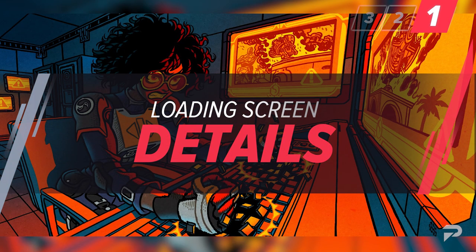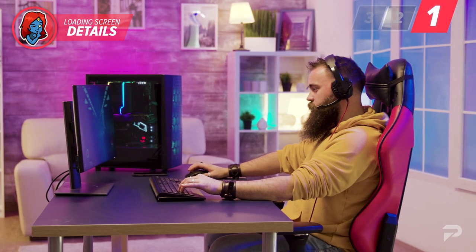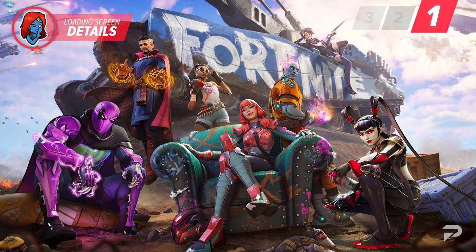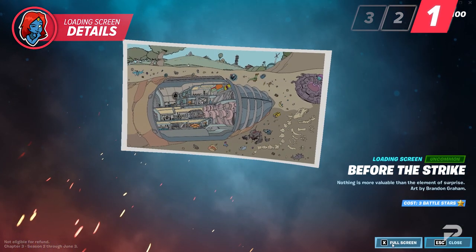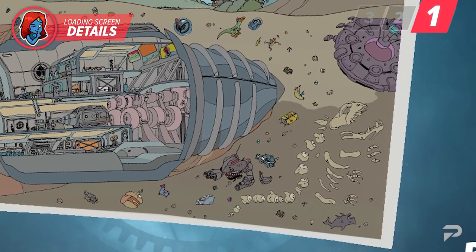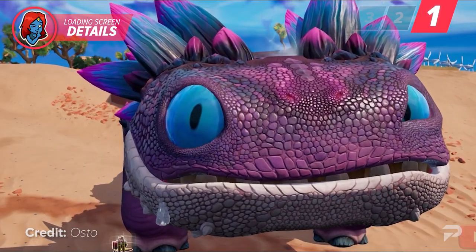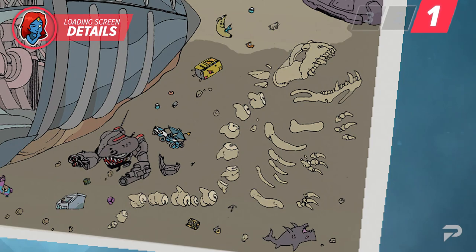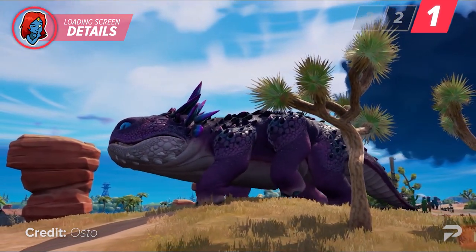One thing every Fortnite player needs to keep an eye out for is loading screens. They seem purely decorative to the untrained eye, but those of us who've been part of the Fortnite community for a while know there are plenty of secrets to discover. The page 3 loading screen on the battle pass 'Before the Strike' has tiny Easter eggs — including the leftover UFO from the invasion arc last chapter, and if you look closely, a large skeleton of what appears to be a dead Clombo buried underneath. With the disappearance of Clombos, many fans have been wondering if we'll ever see them again, and this loading screen hints they may be dead and buried. There might be another secret offering a different answer, though.